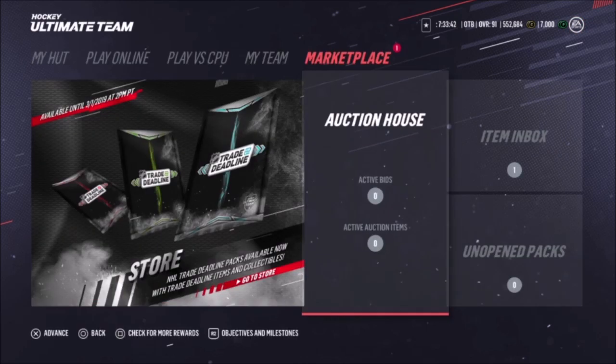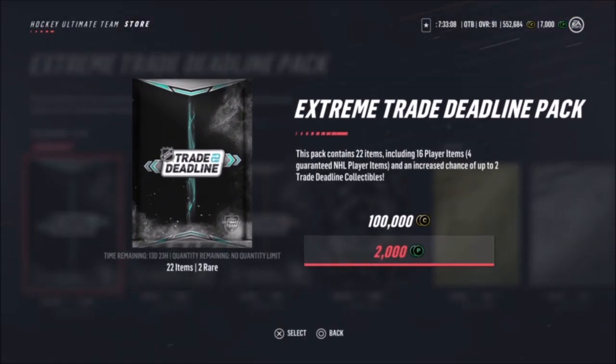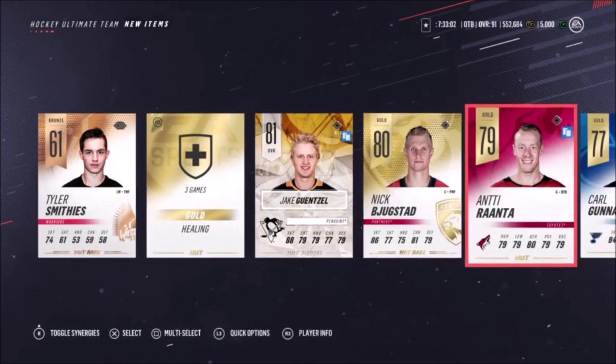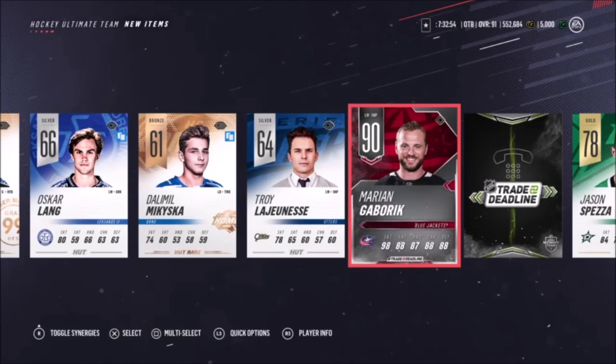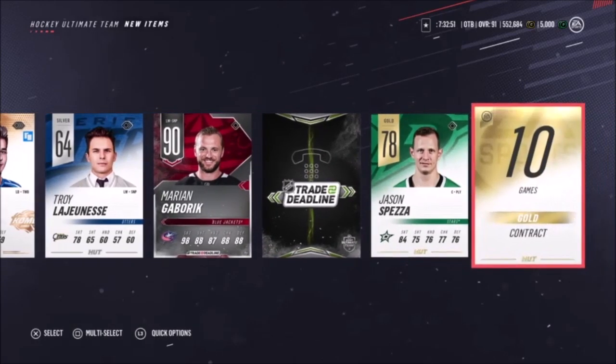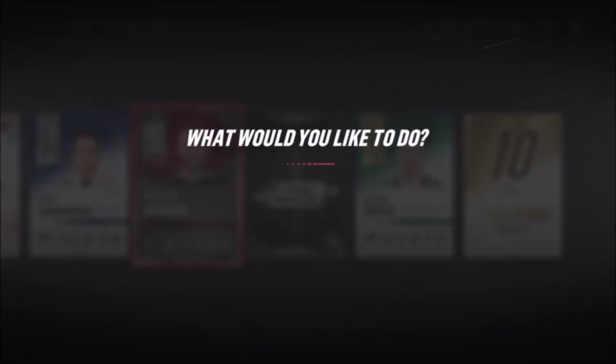Alright, we're back, sorry guys — frozen a bit. As you can see, I did pull that Kinesa — I have two of them now, pretty cool. Let's open another pack. We've got an 88 Koozie. 81 Jake Denzel — wow, I can't believe he's not higher than that. A seller collectible! 90 Marion Gabrick — there we go, that's a huge pull right there, guys. That's a sick card — 99 speed, holy! Plus some trade deadline collectibles. That's a big pull right there, guys.